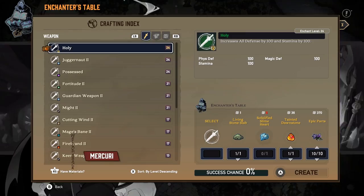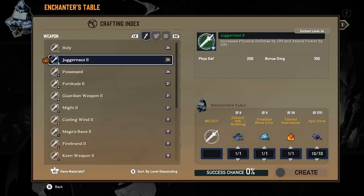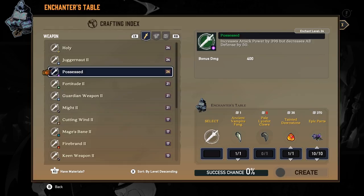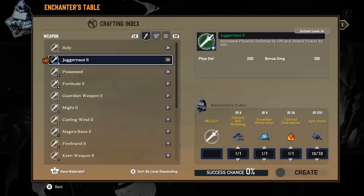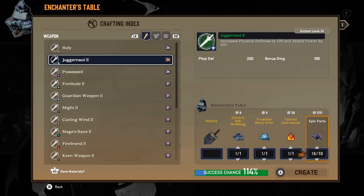We've got... can't do Holy. Can do Juggernaut. Can't do Possessed. Well, we can do Juggernaut, specifically on Mutiny. I've got a fair amount of available epic parts, so I'm gonna burn through that. We'll end up with just a strong weapon. Possessed would be nice, but we'd need the Pale Isolat Claws. So the Stoneheart Demolishers are no good. We also have a Vampire Killer and a couple other things we could look into.